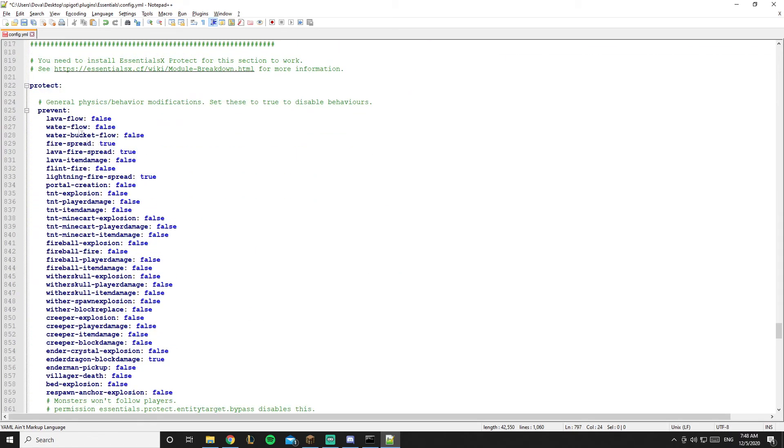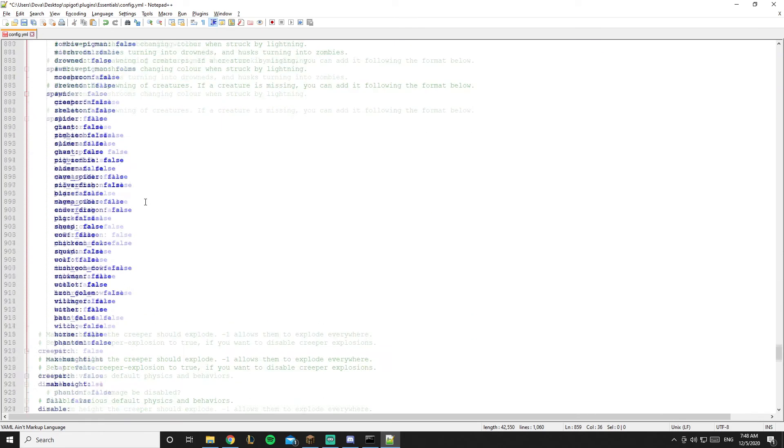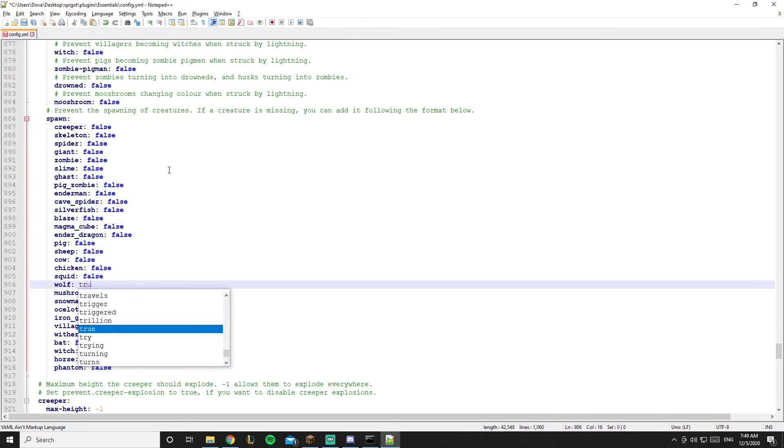EssentialsProtect covers things like preventing lava flow and water flow — feel free to edit those. There's also a spawn-prevention section for creatures. For example, creeper is set to false meaning it spawns; if you don't want a specific mob like wolf to spawn, set it to true.